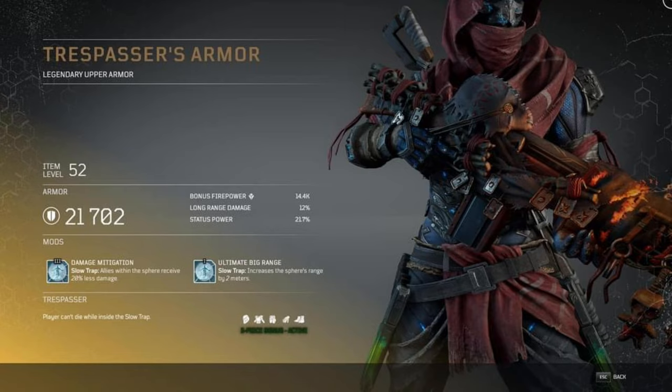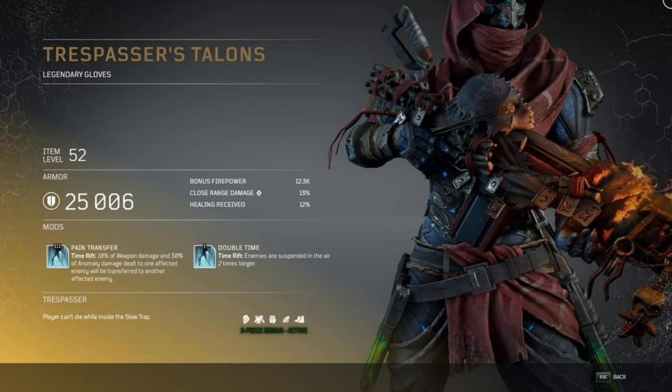If you sync it up correctly this really suggests playing in a team, especially on expeditions at world tier 15 — this kind of reinforces teamwork. Moving on to the Trespasser's Talents: level 3 mod Pain Transfer — Time Rift transfers 10% of weapon damage and 30% of anomaly damage dealt to one affected enemy to another affected enemy. The second mod is Double Time: enemies are suspended in air for two times longer. When we see Time Rift in videos it doesn't last long, so this will boost it up a lot.